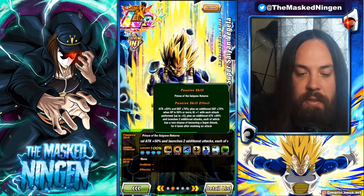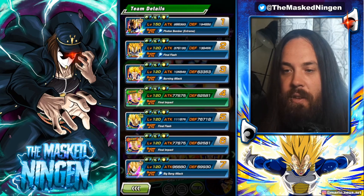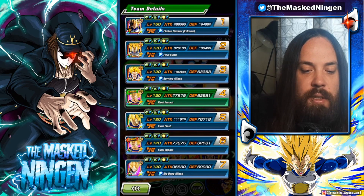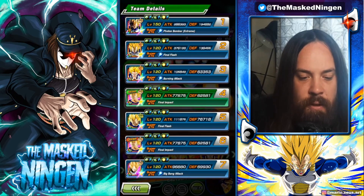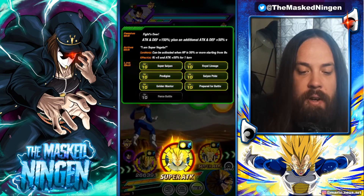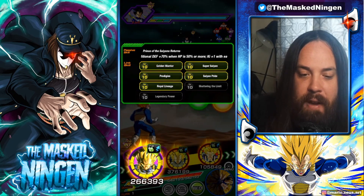He gets ki +1 with each attack performed up to five, gets an additional attack +50%, and launches two additional normal attacks each with a rare chance of becoming a super, for four turns after receiving an attack. So he has to take a hit first, then this procs the extra attacks and two additionals for four turns. The good thing about units with guaranteed additional attacks is you can potentially also get the hidden potential additional on top. On turn one we have just under 200k defense on a 200% Vegeta lead team.